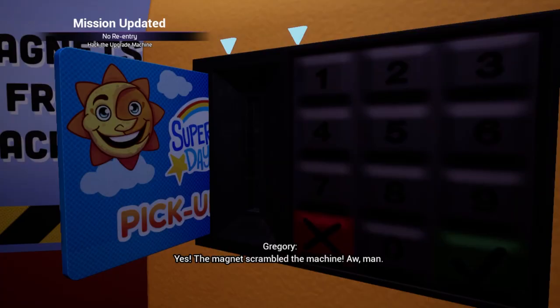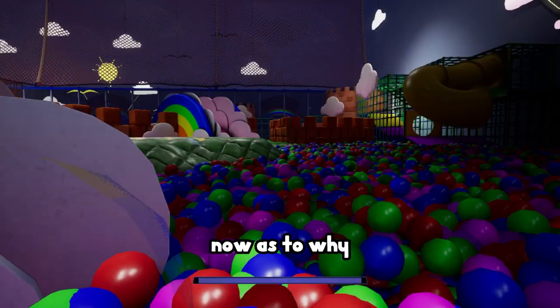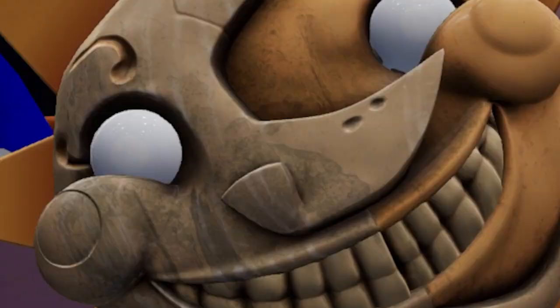In the daycare we meet Sun. We get our hands on a security badge, but unfortunately the lights go out and Sun does not like that one bit. In order to progress, we have to turn on five generators hidden within the confines of this playground — which is an absolute maze.